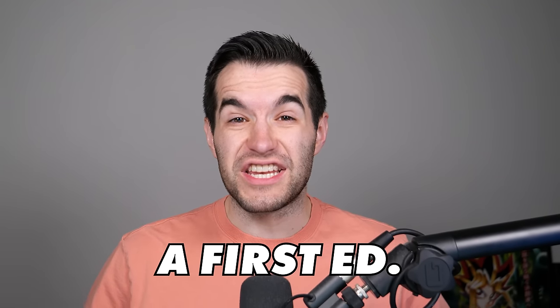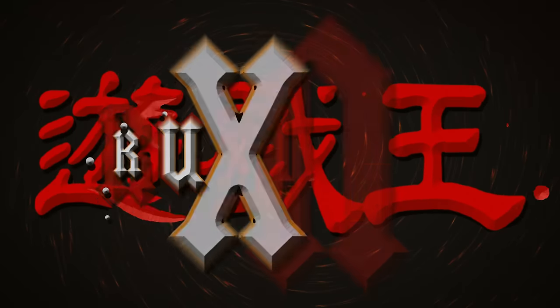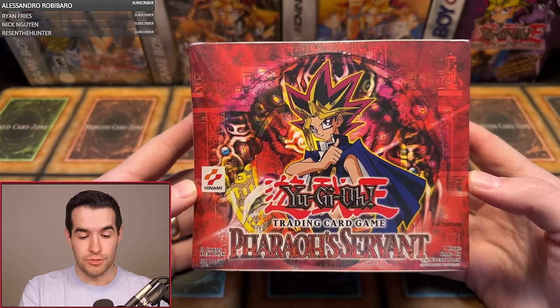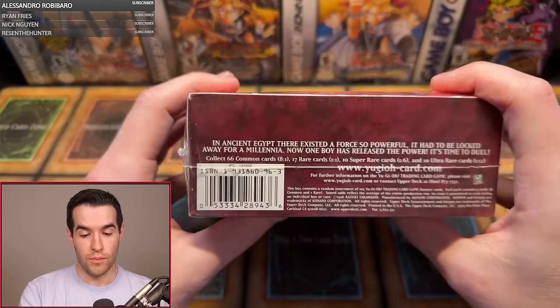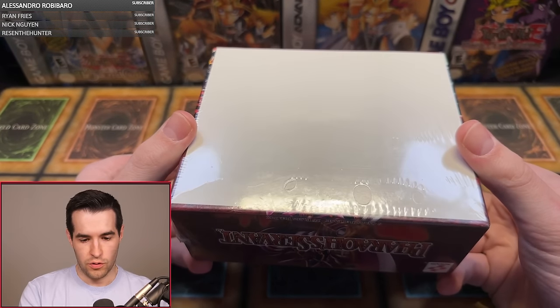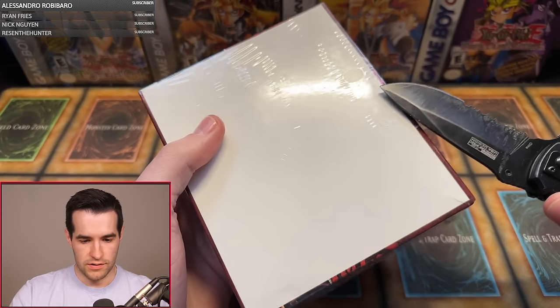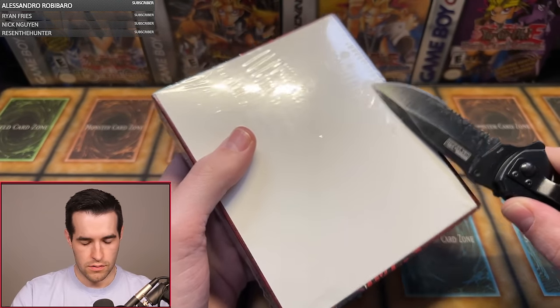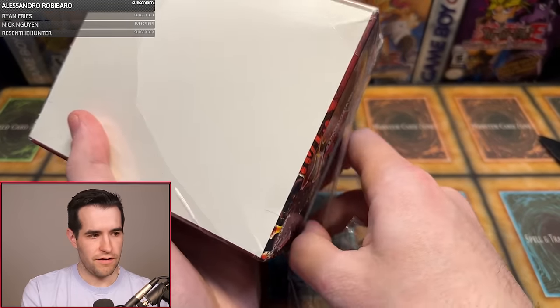In today's video, we're opening a first edition Pharaoh's Servant 36-pack booster box. First edition retail 36-pack box, 36 packs, a Pharaoh's Servant first edition inside. Take one more good look at it before we open it up. So there's a little hole right there, so I'm going to make it nice and easy to open. Let's just try to do that — there we go, nice and easy. We can rip the plastic off and get started.